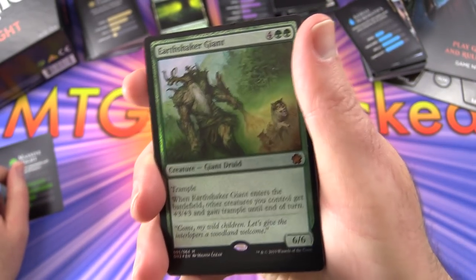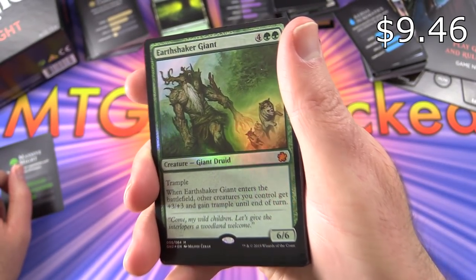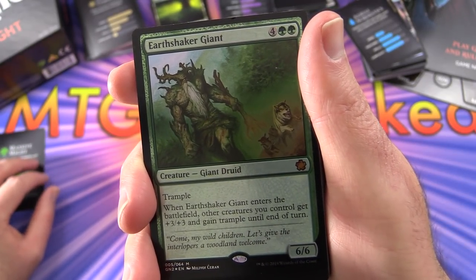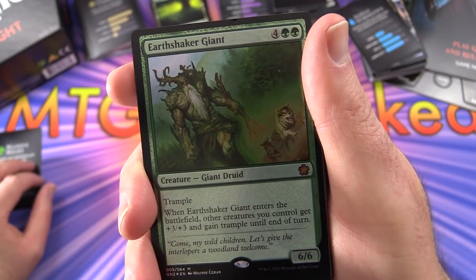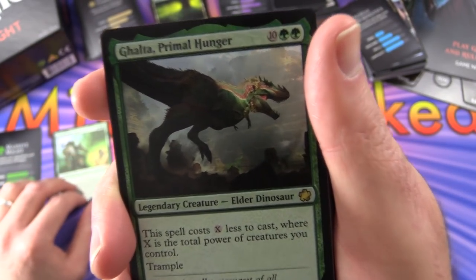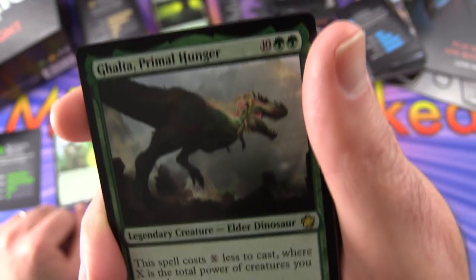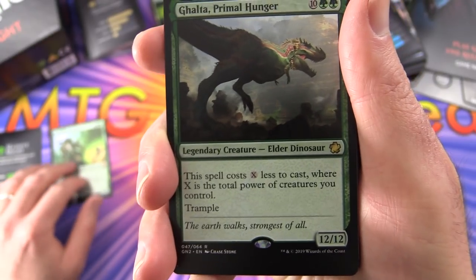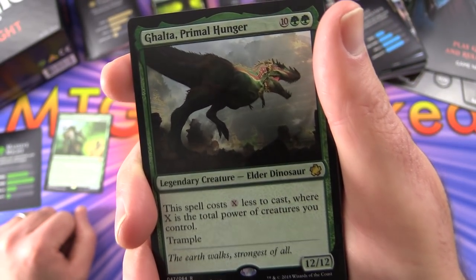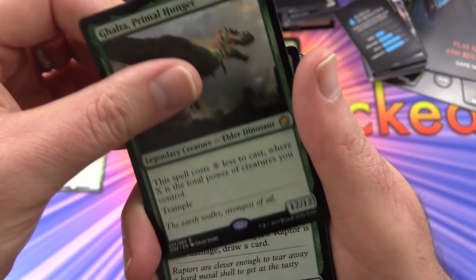We get a foil mythic - Earthshaker Giant, creature Giant Druid, 6/6 for 6 mana with trample. When it enters the battlefield, other creatures you control get plus 3/plus 3 and gain trample until end of turn - craziness. Ghalta, Primal Hunger - legendary creature Elder Dinosaur, 12/12 for 12 mana. This spell costs X less to cast where X is the total power of creatures you control. He has trample as well.